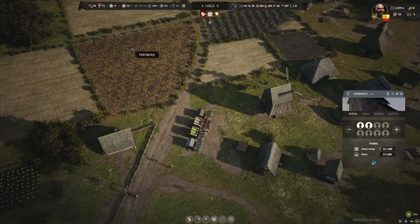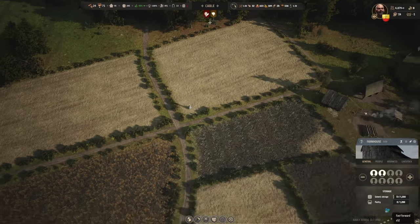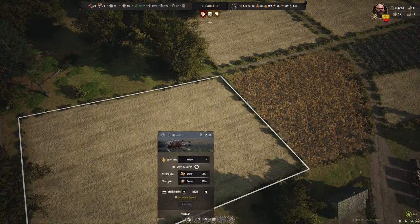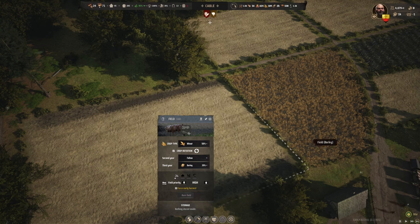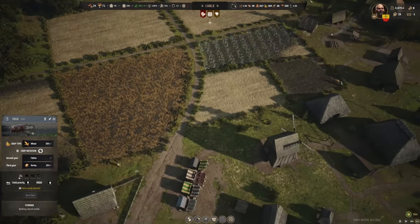Got a lot of transitional fields this season it looks like. We don't really have any wheat this season, except for that — oh, it's barley. The next season it's wheat. Let's change it to wheat. We gotta get it more rotated so we're getting some wheat at some point each season.